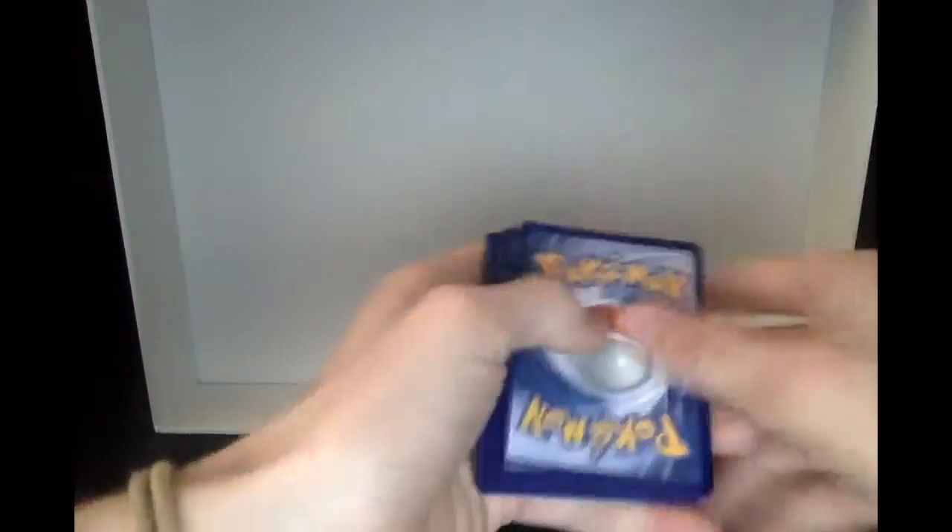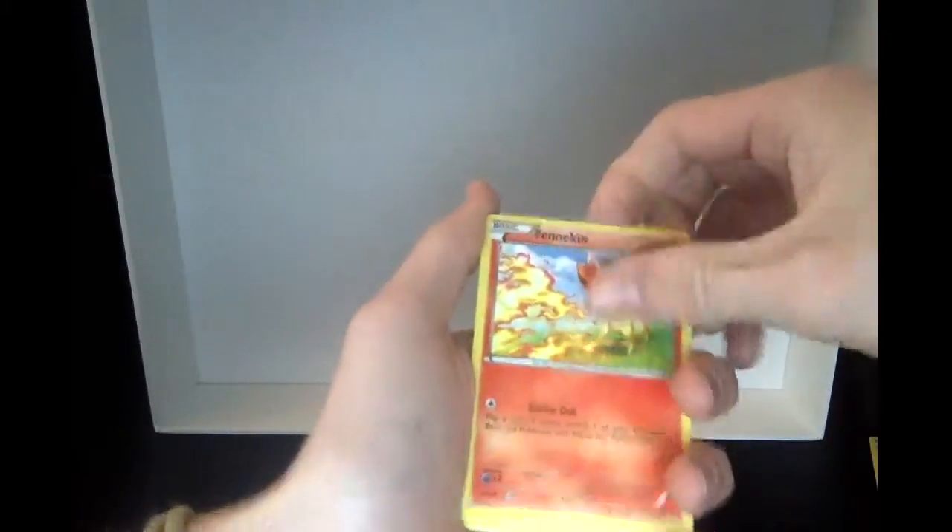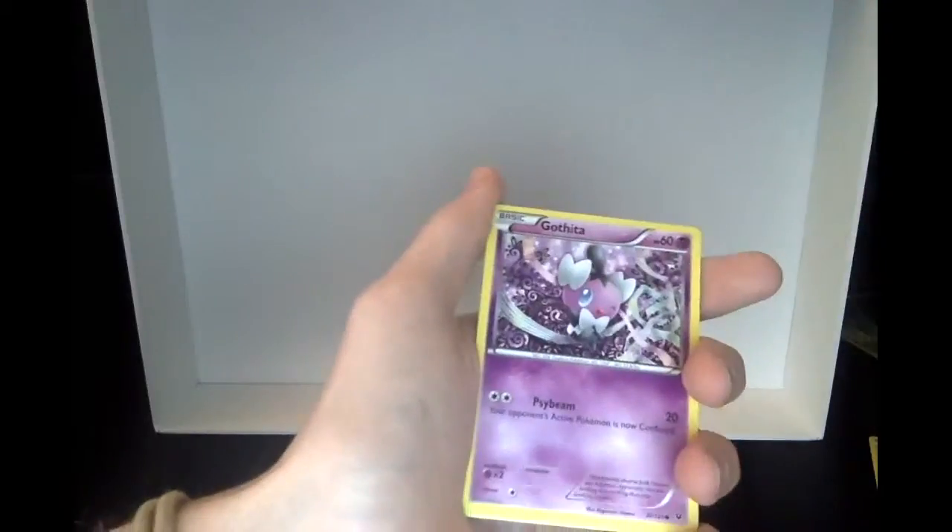One, two, three. Come on, give us something good. Maybe Catcher, Brixton, Bunnelby, Whismur, a Reverse Hollow Servine - pretty cool - and a Snorlax. It's a regular rare Snorlax, nothing special. Last pack of the video, hopefully we can get something good. I haven't gotten anything yet which kinda sucks.